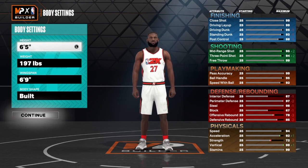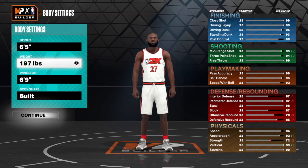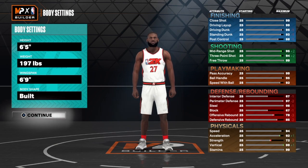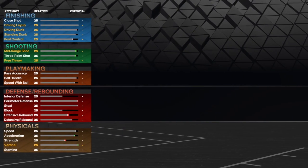For this particular build we are going 6 foot 5, that is the height 2K has Austin Reeves at. The weight is 197 for him and for wingspan I just took it to a 6'9 build body shape.